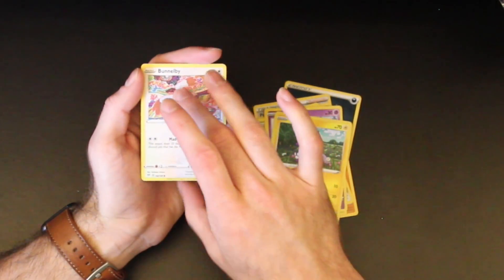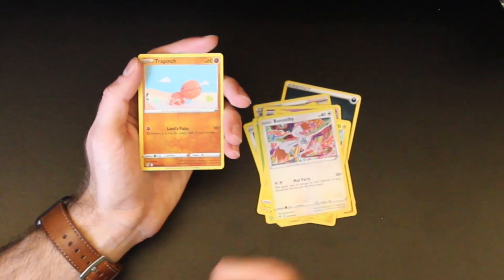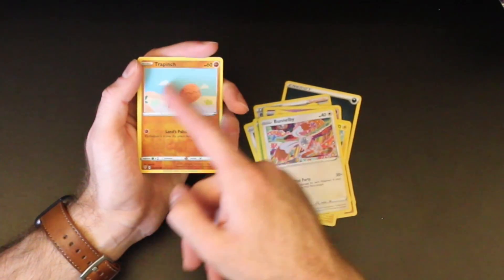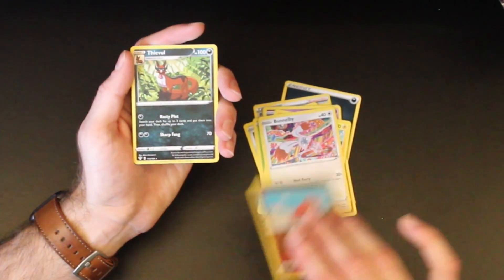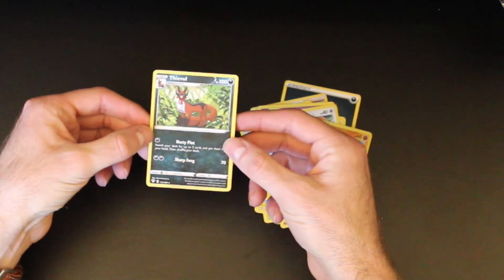Reverse holo Trapinch — actually this is the crocheted or knit Trapinch, so that's kind of fun. And a Thievul, which is a non-holographic rare. What's interesting is that was a white code card — that should have been something way better. Why wasn't it? I don't know.